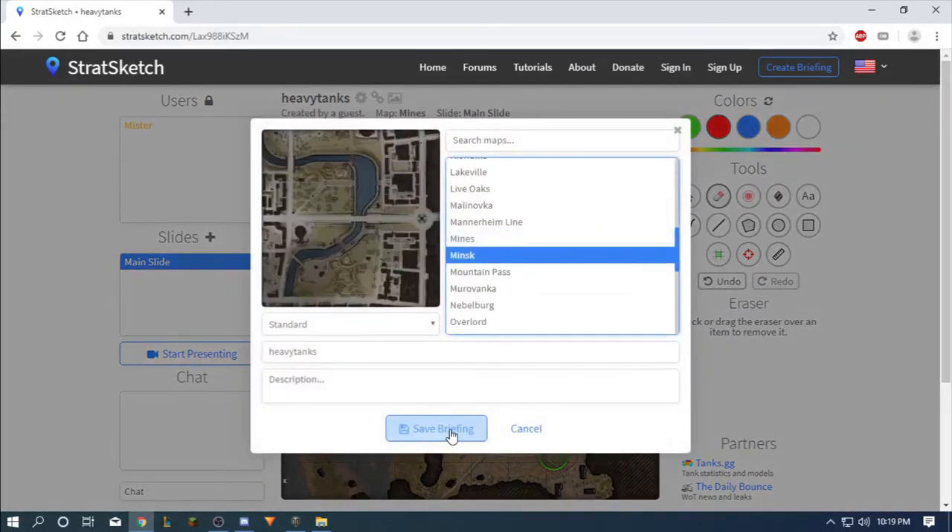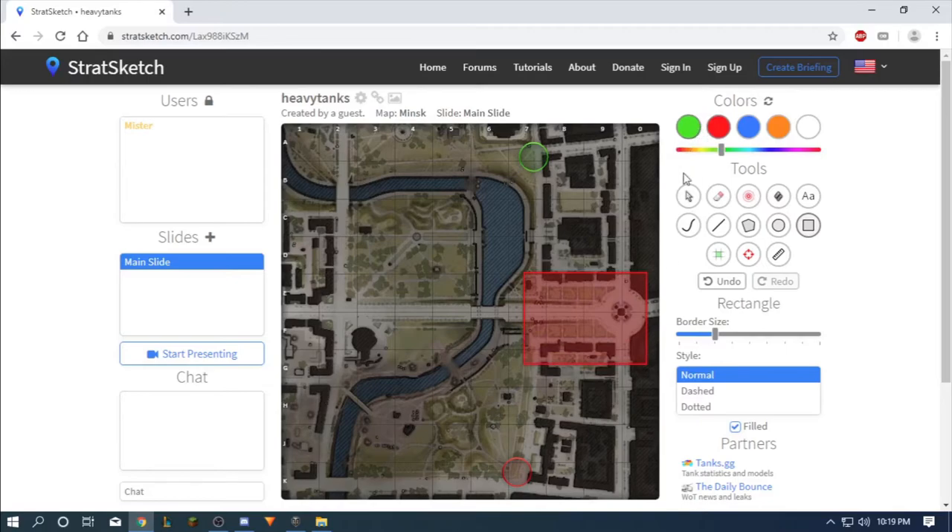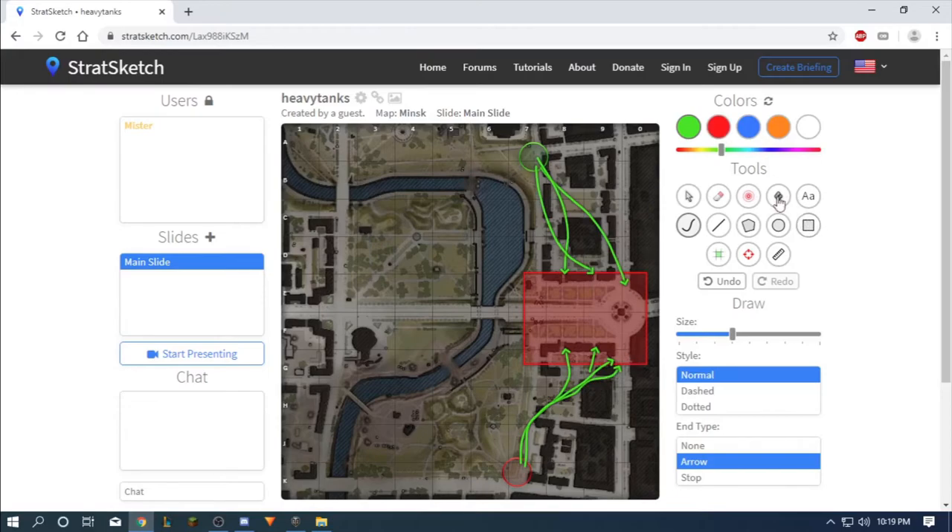Minsk — heavy tanks go right here. They can be here or here from both sides — it doesn't matter. Practically this whole area is the place where they fight.